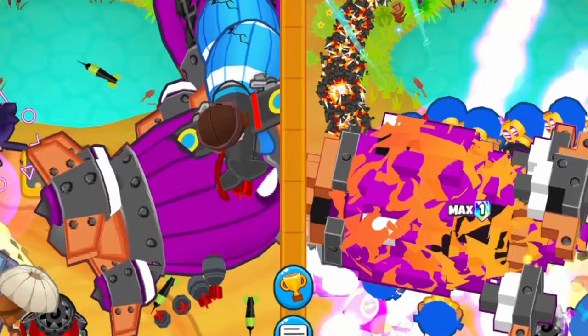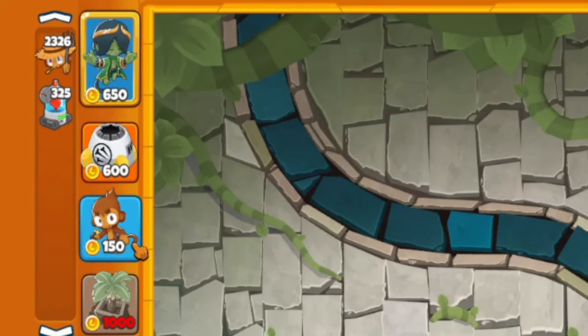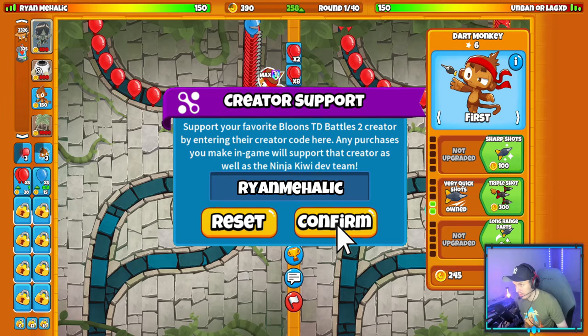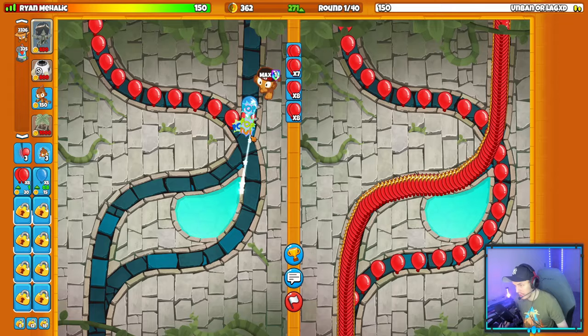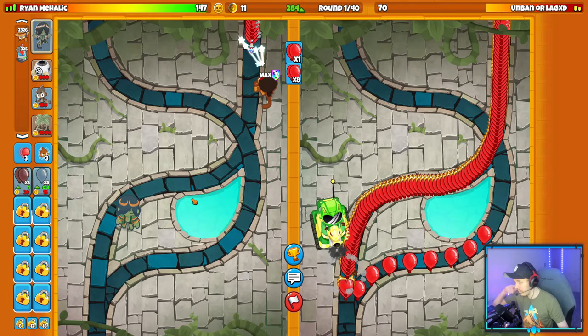Our first spike factory strategy of today's video is dart, spike factory, and farm with fate weaver. It's a pretty good loadout - I've seen a lot of people running it on Inflection recently so I wanted to give it a shot. We start with a trip dart and get the fate weaver down on round one as well. My opponent brought Sentai Churchill, which is pretty interesting - we're against Unbanner Lag XD in esport.